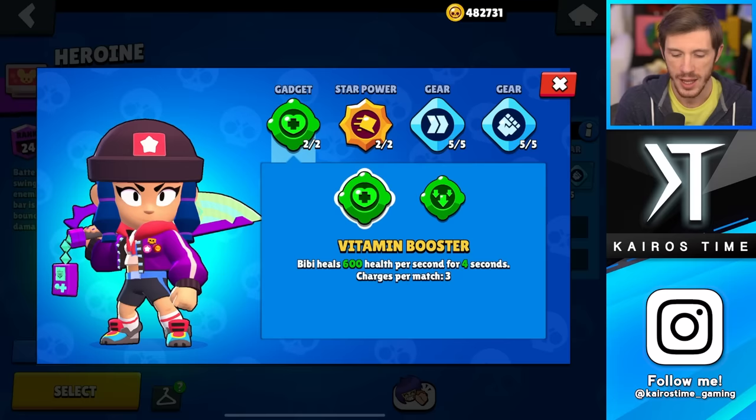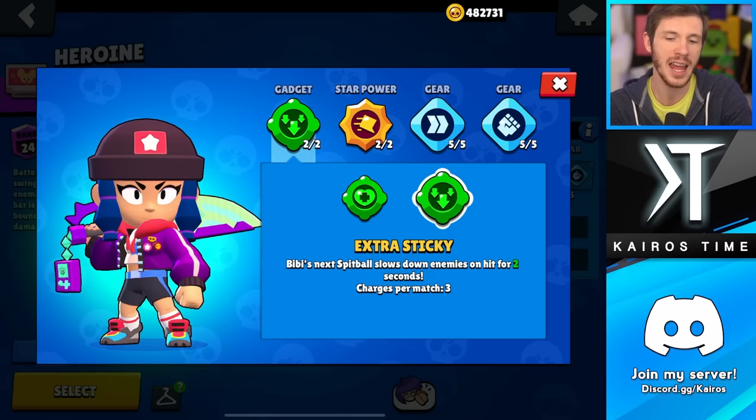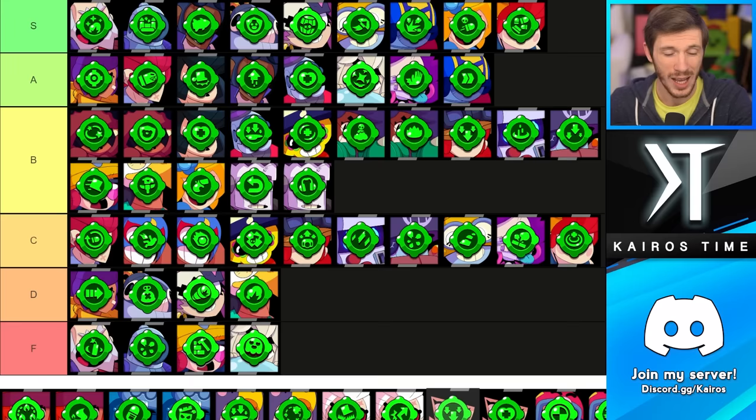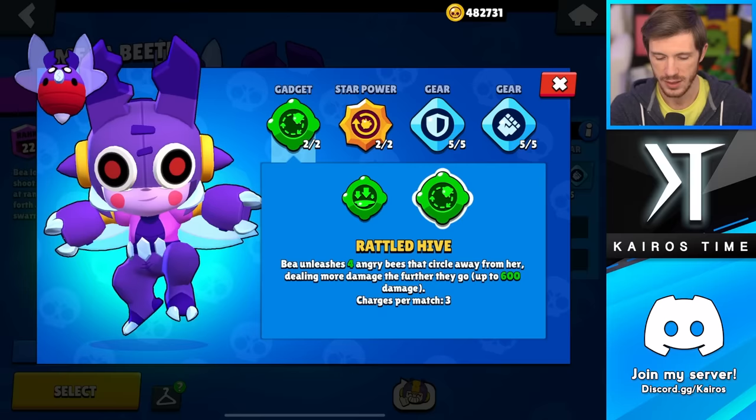We have BB. Her Extra Sticky is only useful if you have your super and you hit an enemy — that's a lot of conditions, so you don't end up using it three times every single match. Whereas Vitamin Booster you can use three times pretty much every single match, and that's why I recommend going with Vitamin Booster. I'm putting Extra Sticky in the C tier and Vitamin Booster in the A tier.